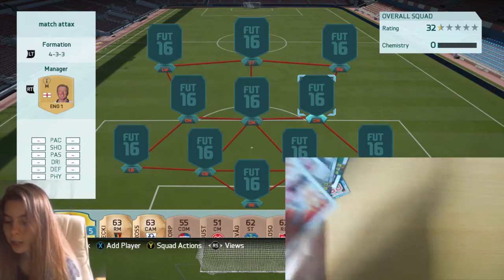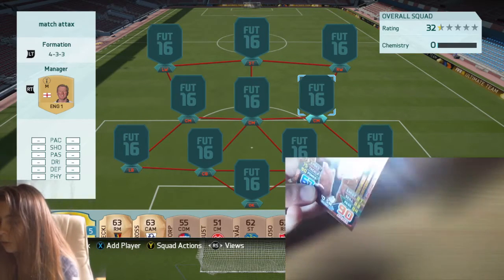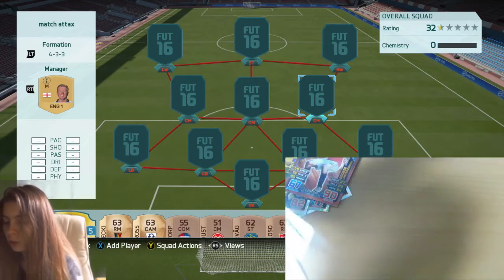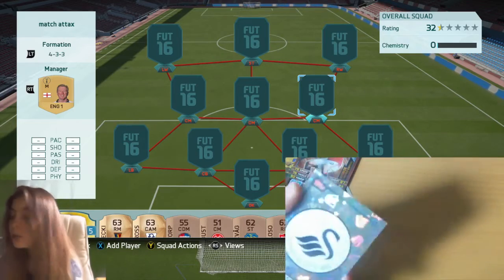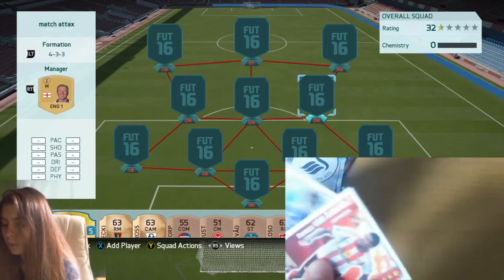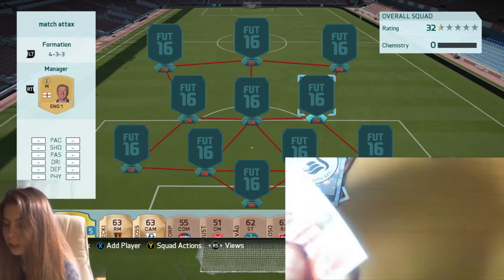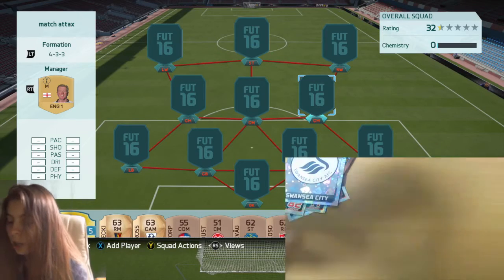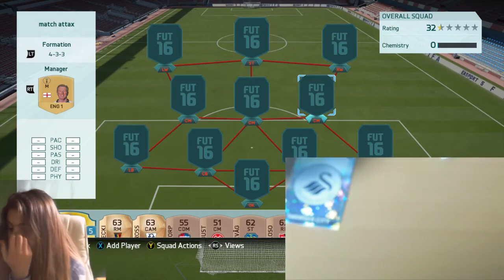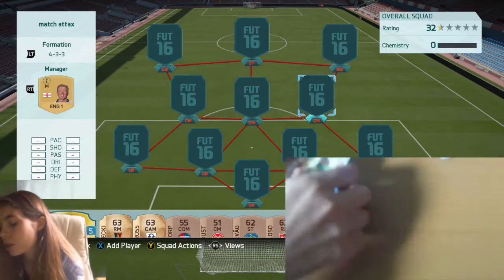We've got a bronze limited edition — Rooney. We're going to have to use him but I don't think I can afford him, so that's probably not going to happen. That's actually really good. We've got a Swansea badge, so we're going to have to use three Swansea players. We've also got a Possession badge. I don't think we have an away kit so that doesn't really matter. So we've got Swansea — that's three — Redmond, so that's four, five, six, seven, and then just any players around that basically.